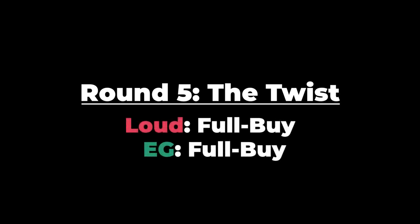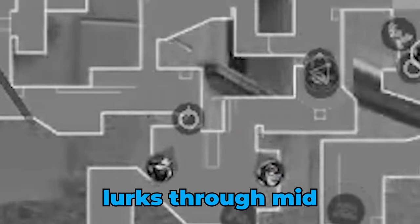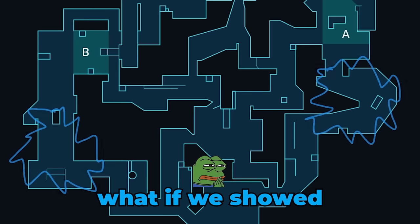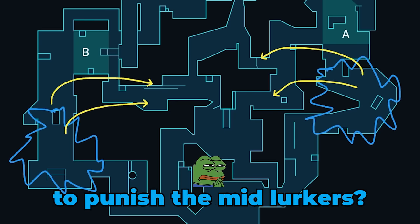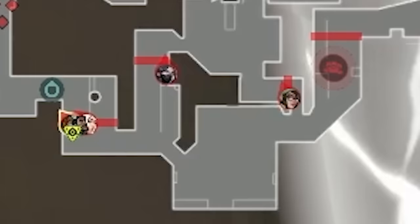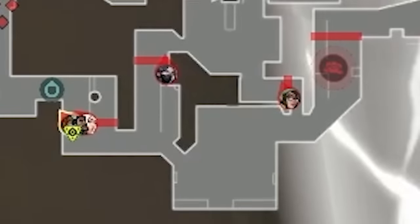EG call a timeout. Loud always lurk through mid whenever we show our heavy B long or A main — so what if we showed presence in the extremities off the start, and then stacked mid to punish the mid lurkers? EG are cooking. Let's do it. Loud open with a 3-2-0 default just like round 3, except this time they're adding a bit of a twist. EG start with a 2-0-3 spread, heavier towards the extremities off the bat.